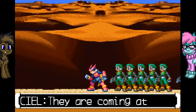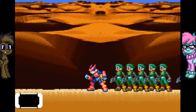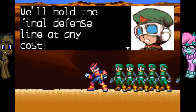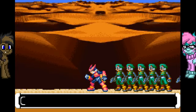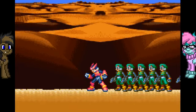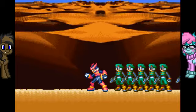We have a problem, Zero. They are coming at us in large numbers. We'll hold the final defense line at any cost. You should destroy their main vein. Their main troops are approaching. Zero, please take care of them. Fine, Zero will do it because no one else will.